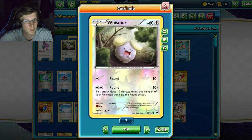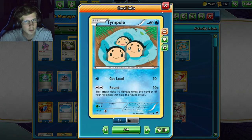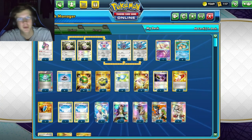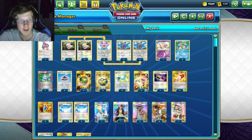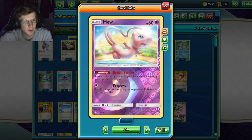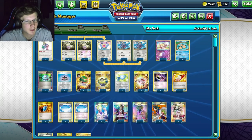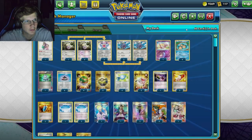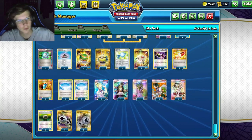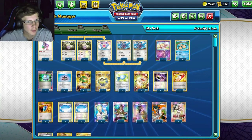Exploud does the most damage obviously, but Loudred does 20 damage so it could do max 160, and Whismur can do max 80 damage, which depending on the scenario you could use them and save yourself the trouble of Rare Candy. We're also playing one Oranguru for bench protection because we have a lot of low-HP Pokémon on bench.